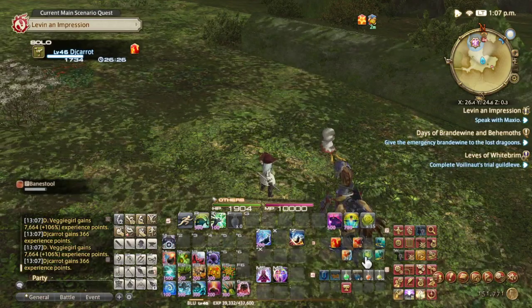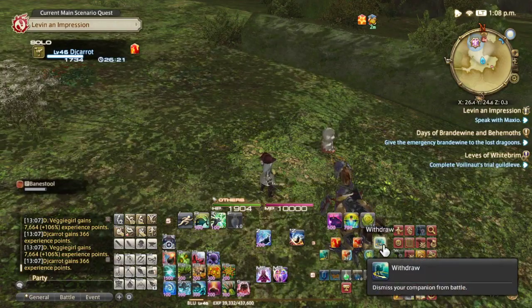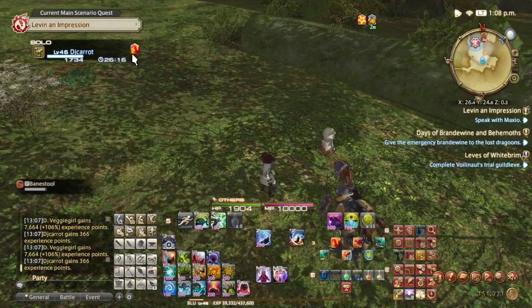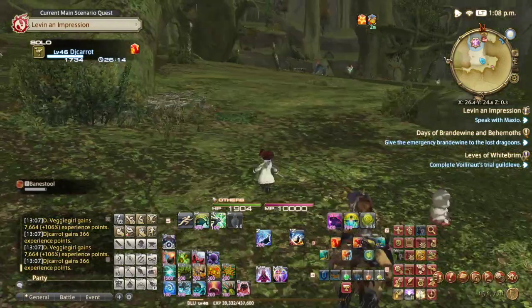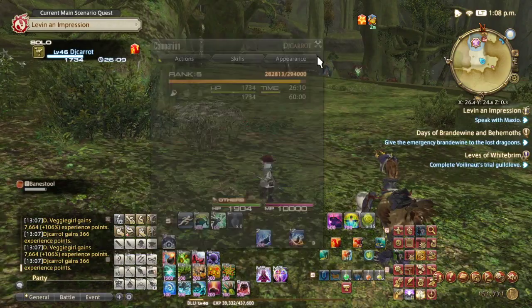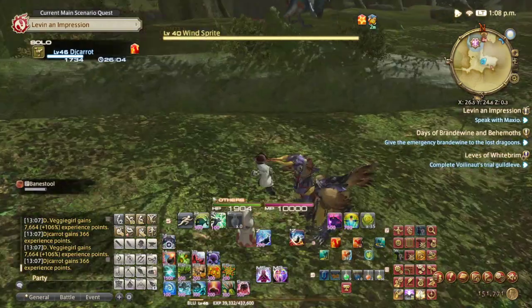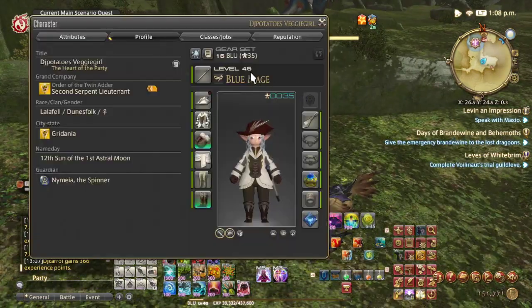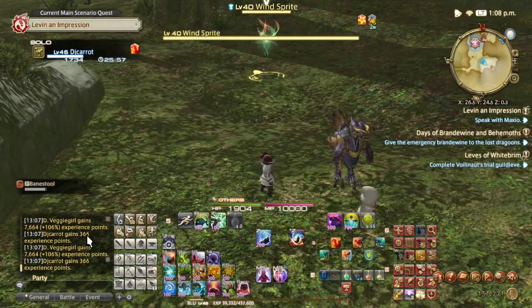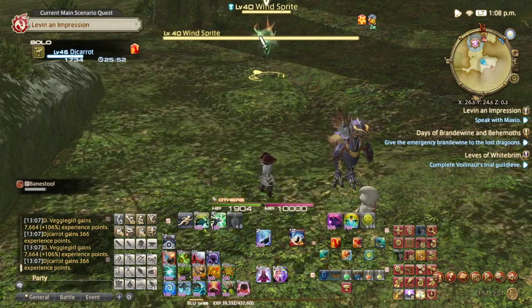I've set up my bar with Defensive, Attacking, and Healing stance, plus Follow and Withdraw. Right now he's on Free Stance. To level him up, you can kill mobs — but these are level 40 mobs and I'm level 46, so he only gets 366 experience points, which is not a lot.